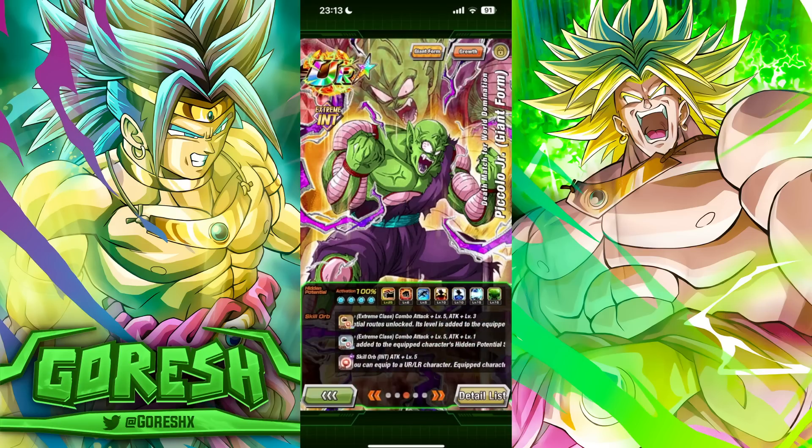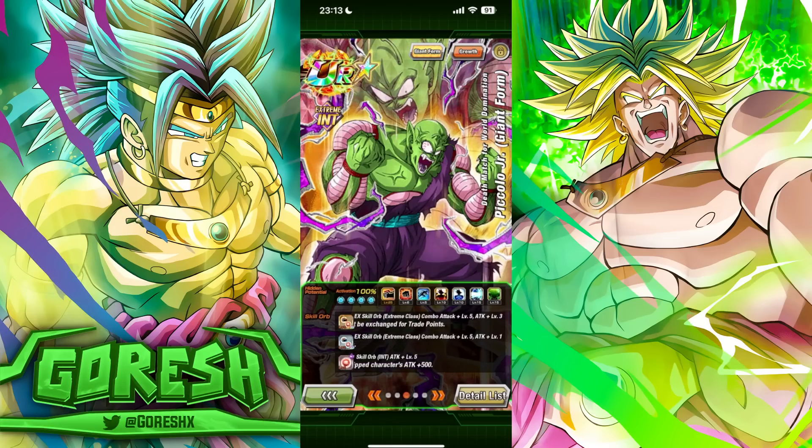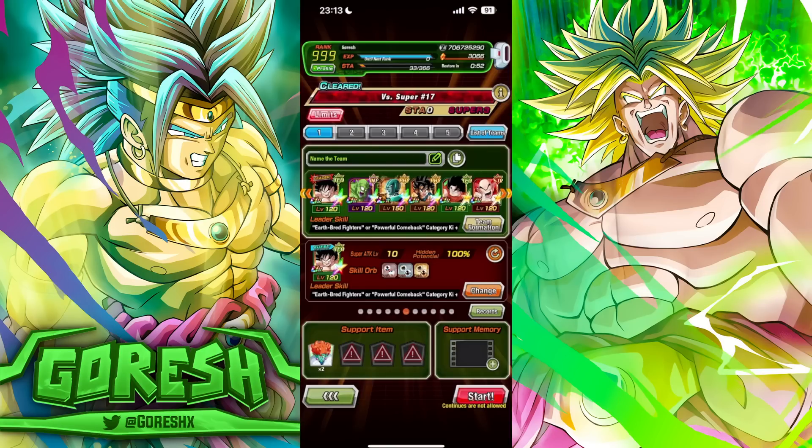He's looking at 17.4k attack, which is really high, and 13,400 defense. I gave him a lot of attack equips — special equips from the worldwide download Wicked Bloodline event. He's getting an extra 900 attack from gold, 200 from silver, and 500 from bronze — an extra 1,600 attack just from equips alone. Without equips he'd have been at 15.8k attack, so that's a big boost for Piccolo.